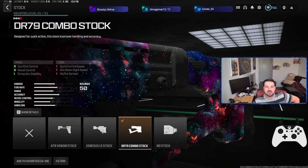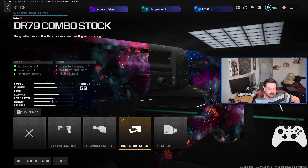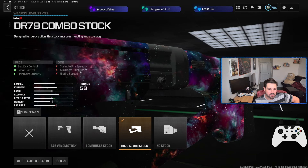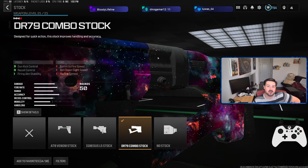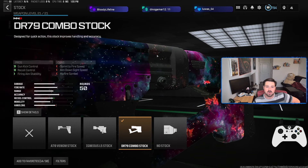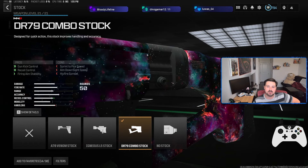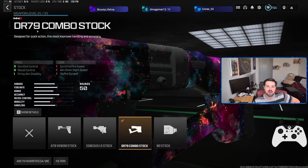Next up, we have a stock option — not from Wall Street. This is the combo stock, and it's going to help with gun kick, recoil, and aim stability. It will hurt sprint-to-fire, ADS, and hip fire, but you're not supposed to hip fire this thing — it's your long-range choice. This is going to give you the best recoil control while not really hurting your handling stats all that much. Throw this on and the gun will feel very smooth with a nice recoil pattern.